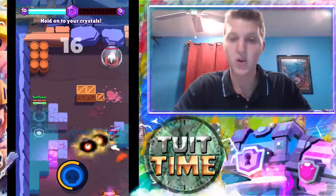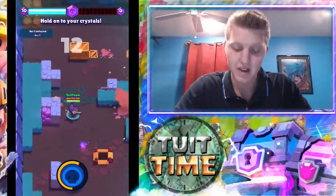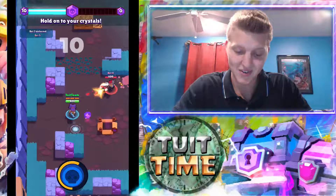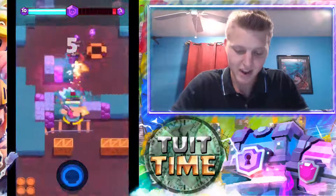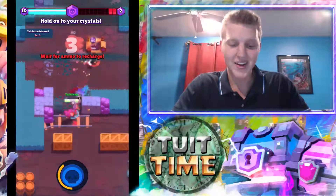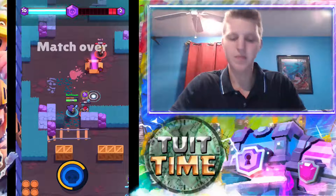Blue team countdown — we've got to hold it. We have 16 seconds to hold right here. Just hiding, making sure they can't really see me as they're shooting from long distance. The red one is right after me — I can't even do anything. I can just try and shoot him and defend. Can't go down. Fire — got him. 3, 2 — match over.